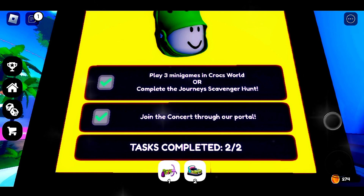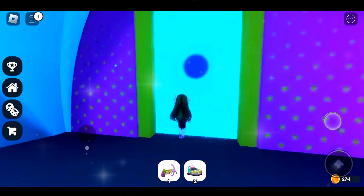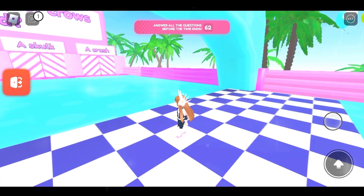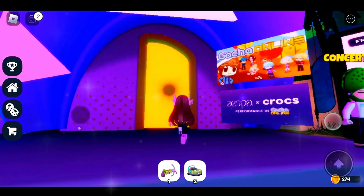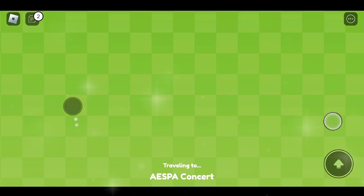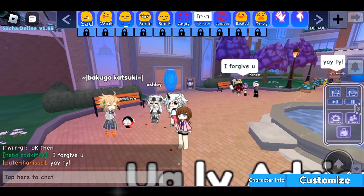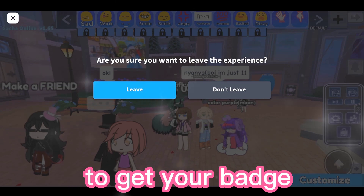Play three minigames or complete the scavenger hunt, then join the concert through the portal. Leave the game then rejoin to Croc's World to get your badge.